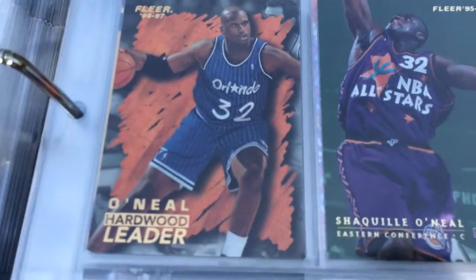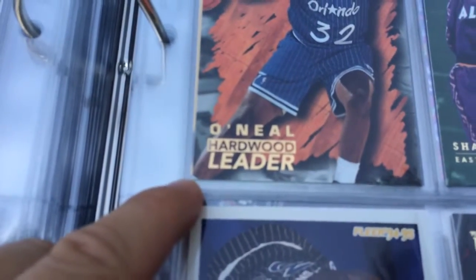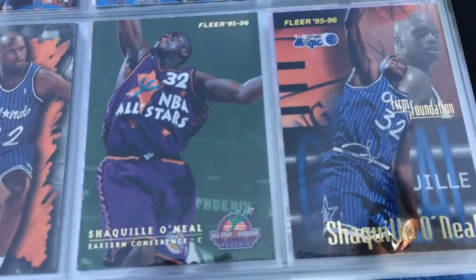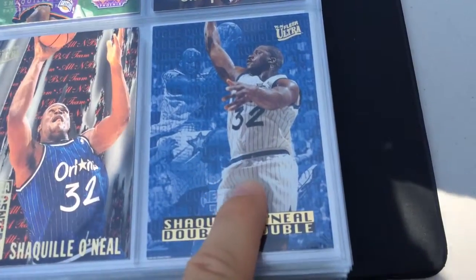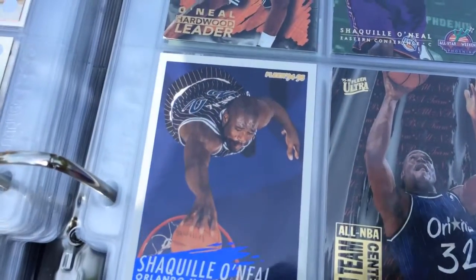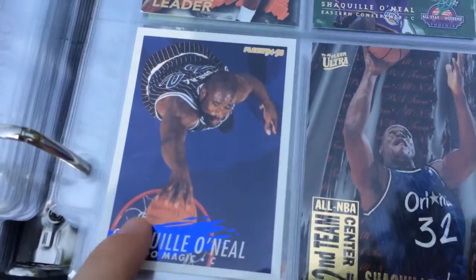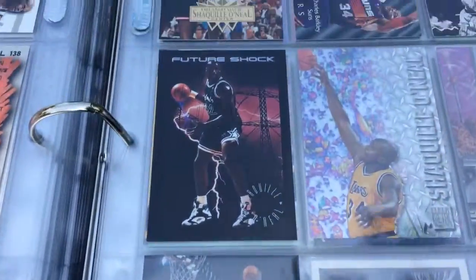On to some Fleer — some old school Fleer. Slam Dunk version, 92-93, that was his rookie year. Hardwood Leaders — it's kind of dinged up there. Probably got this in a Top Loader. Oh, and it's not dinged up — that's a sock. It's actually a sock, never mind. All Star Fleer. Double Troubles — they're kind of cool. Second Team All-NBA. And there's that Fleer set, 94-95, with the sweet shiny splash there.